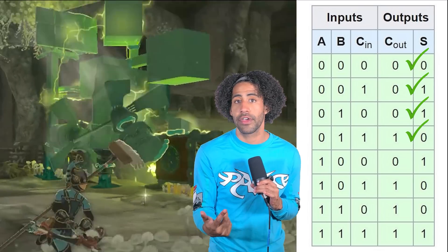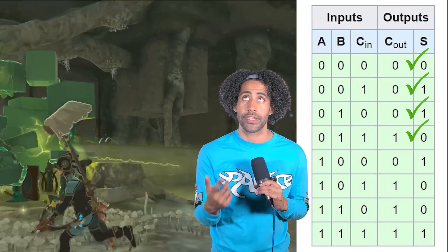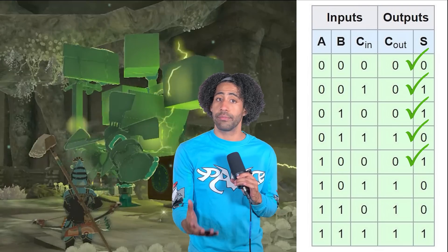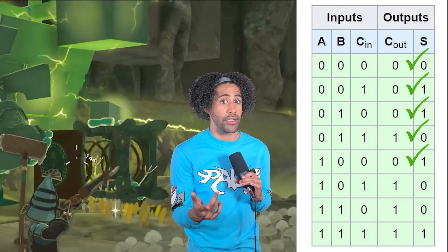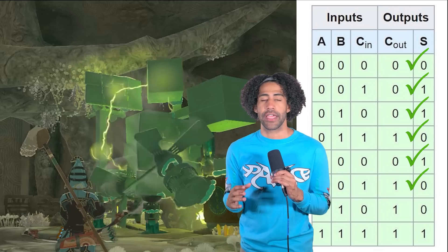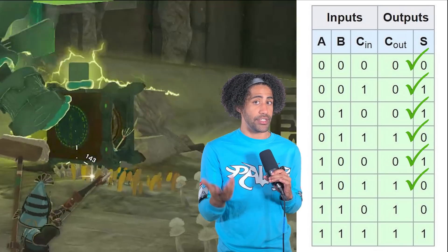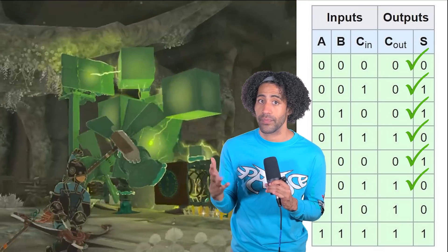Now let's turn both of those off and get input A in the mix alone. That's 1 plus 0 plus 0, which is 0, 1. Perfect. Now let's add C — so now we have 1 plus 0 plus 1, which is 2, and that should be 10. Yes! Now turn C off and turn B on, which is still 2, so it should still be 10. Perfect.